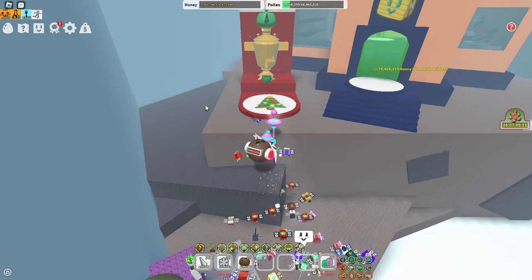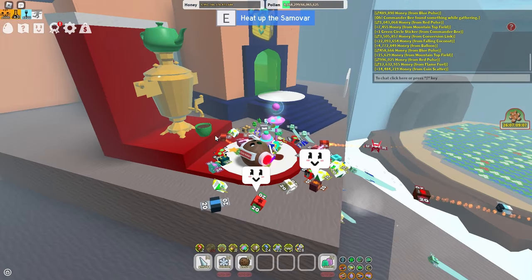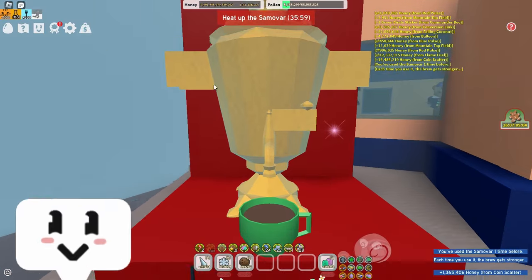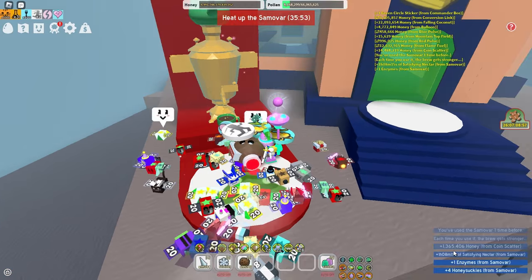For the second item, it would be the Dapper Bear Soma Var. This is not as useful as the Honest Lit Art, but if you activate it you can basically get free nectar for one hour — this is my first time using it.